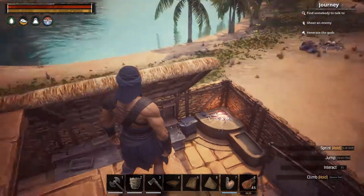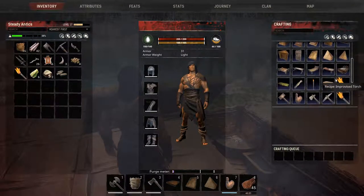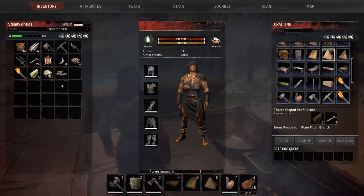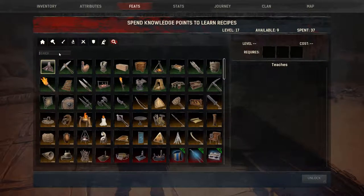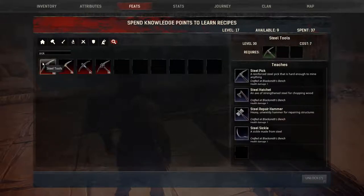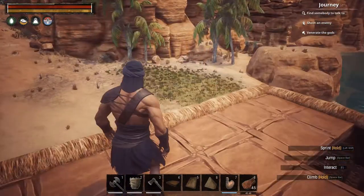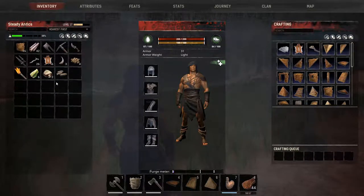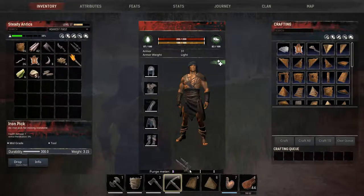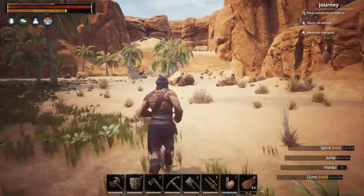It seems like resource gathering is never-ending but that's how it is in the beginning. For the twine we need plant fiber and branches, and I'm out of plant fiber so I have to go collect some. Once we can make a steel sickle at level 30 we can collect a huge amount at once, but until then we have to pick them one by one. Always remember to put your weapons back on your hotbar before you leave base.